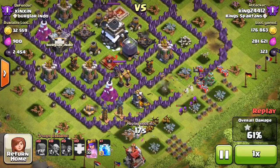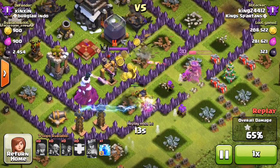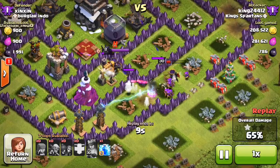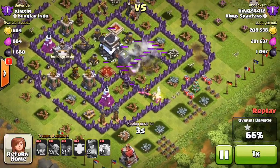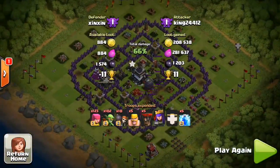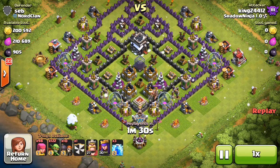Now one of the last mines to take is right here and it looks like we're going to kill it. My queen is going crazy in here, invisible. We did manage to get all of the mines, but we did not get all the dark unfortunately — so I dropped a lightning spell on it to get a couple hundred extra. We managed to get 208,000 gold, 281,000 elixir, 1,200 dark, and 11 trophies.